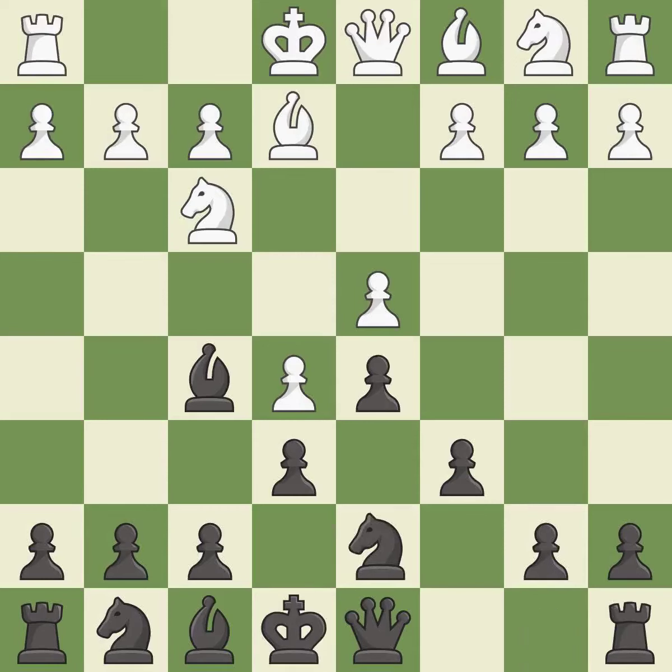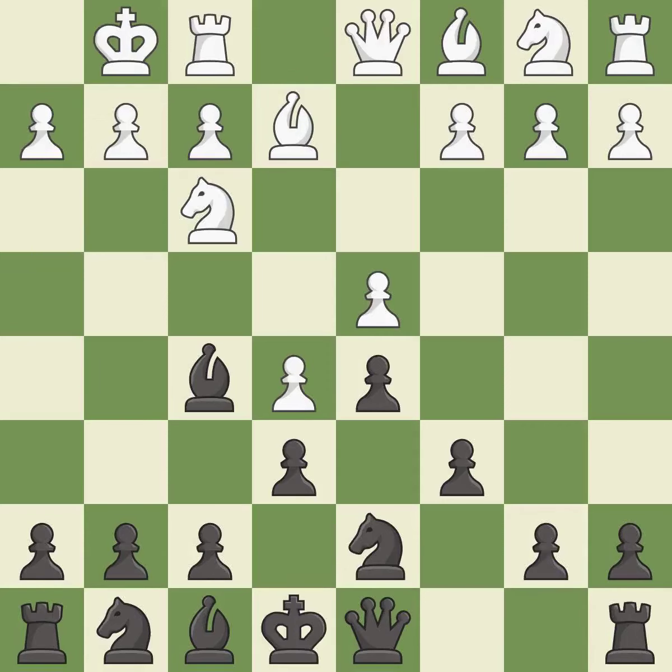Nd7 develops the knight toward the center, controls the c5 square, and attacks the e5 pawn. Castling gets the king to a safer square out of the center of the board while also developing a rook. Castling kingside tends to be safer because the king is further from the center. This activates a knight by developing it off of its starting square.